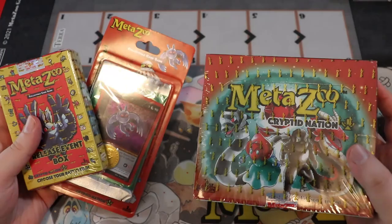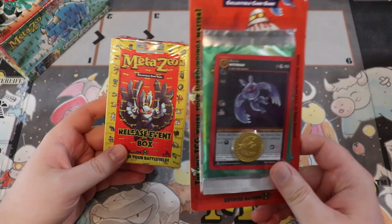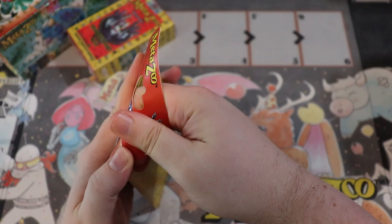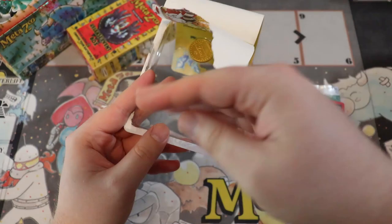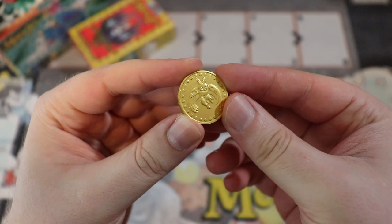Alright, here we go. This is what's up for grabs today. We're going to do the booster box last since it's the largest thing, and start with the blister pack. If you win, let me know if you want the packaging. I'll be shipping everything securely in a BCW card box — I've done this before with my patrons for Flesh and Blood stuff. I have not opened MetaZoo in actual months, so I'm really excited. Here we have the coin — a really cool Mothman coin. It feels like shiny plastic.